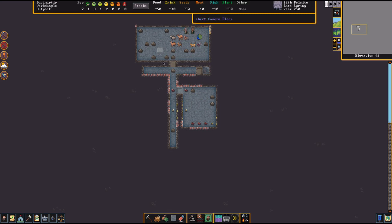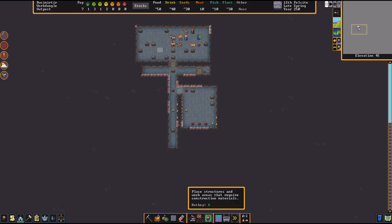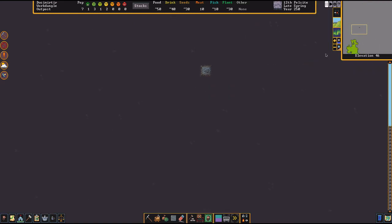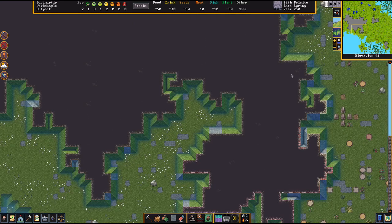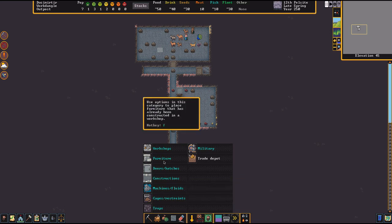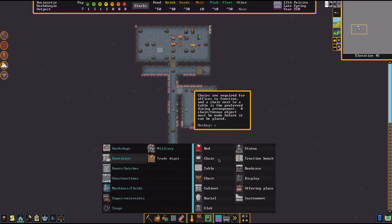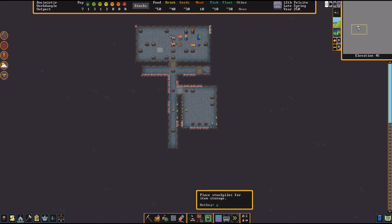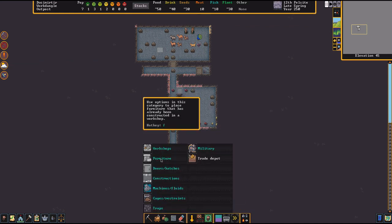Do you have any water on your tile — any puddles? You can channel out things so when it rains you can collect water. If you collect a nice amount of water that can be really fun to work with because water projects are like the best part of this game.